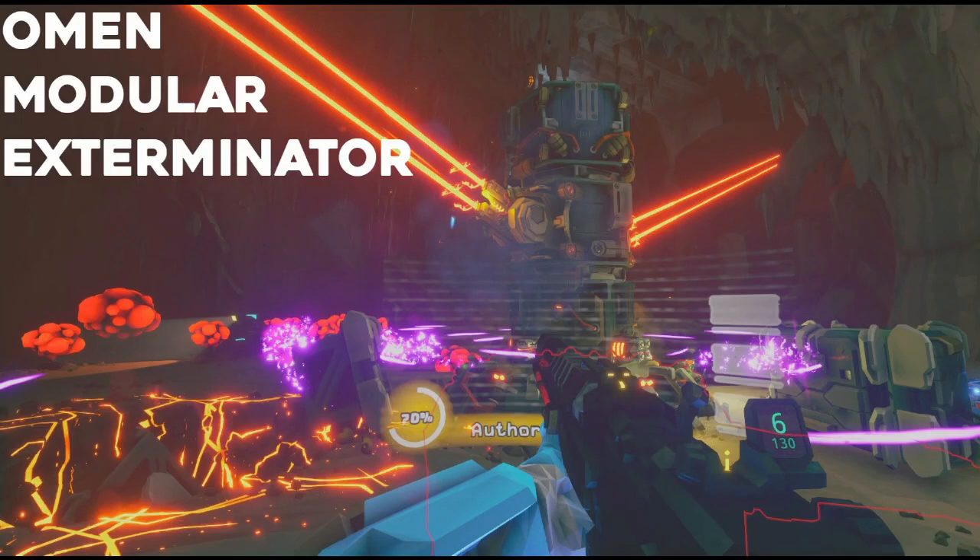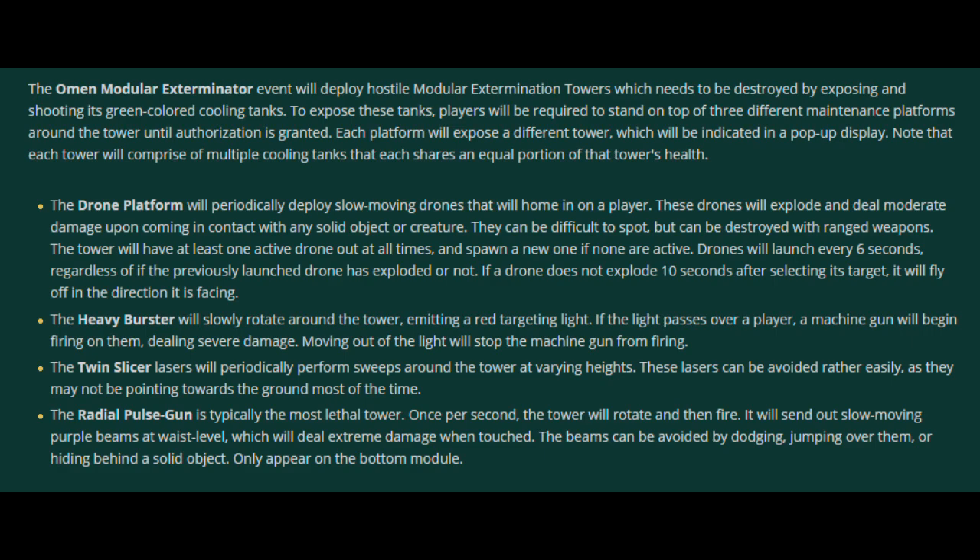Hello and welcome to the Omen Modular Exterminator Machine Event Guide. Machine events are in-game content that require a promoted dwarf present to activate. These can appear randomly in any normal mission. Today we will go over by far the most complex and lethal event of the four currently in the game, the Omen Modular Exterminator. The wiki's information is pretty light on this event, so hopefully we'll be going over more helpful information than the wiki has.